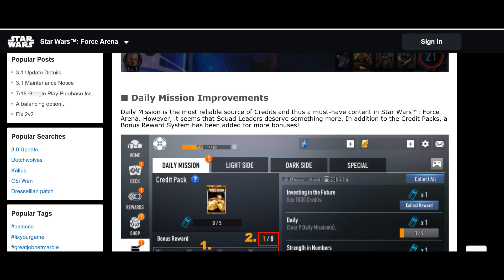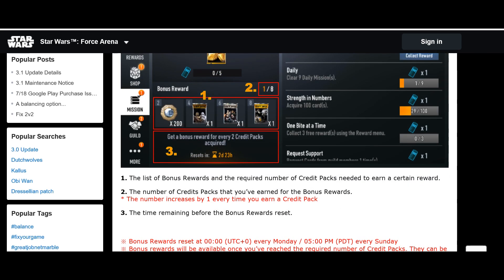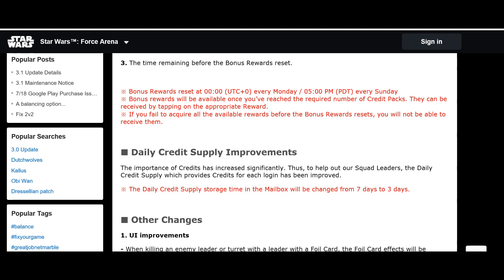The credit system has improvements as well. A bonus reward system has been added: if you manage to acquire two credit packs a day, you qualify for additional bonuses — scaling up as shown on screen. Higher tier players get more chances to acquire tickets toward these bonuses. The daily credit supply provided on login has also been improved, though the exact amount wasn't specified.